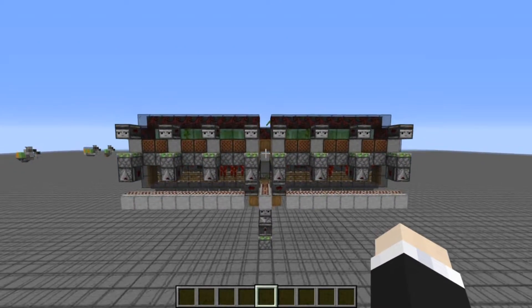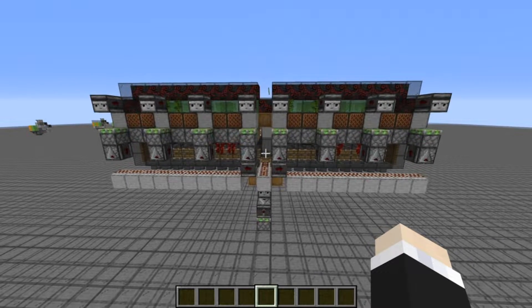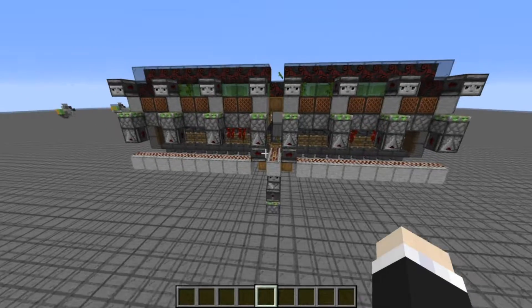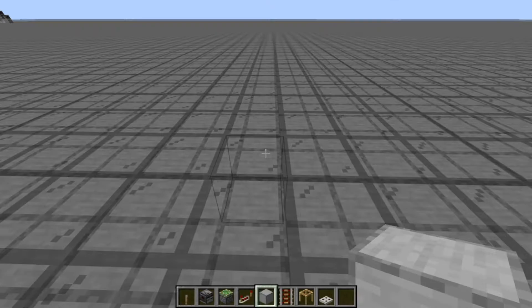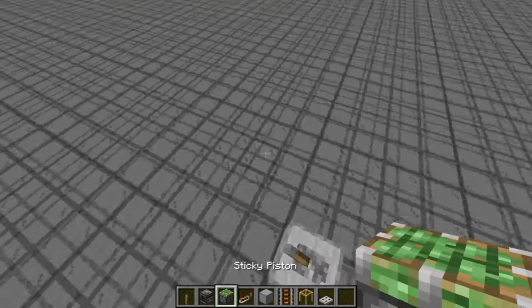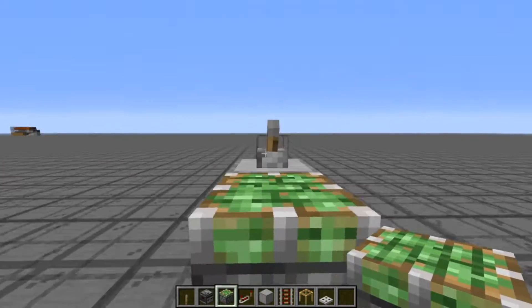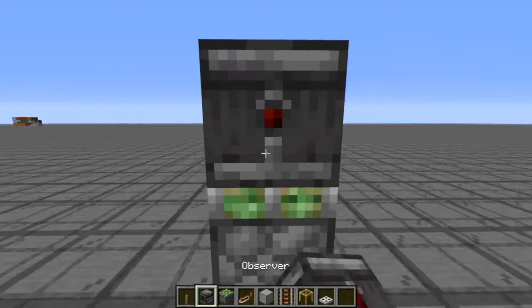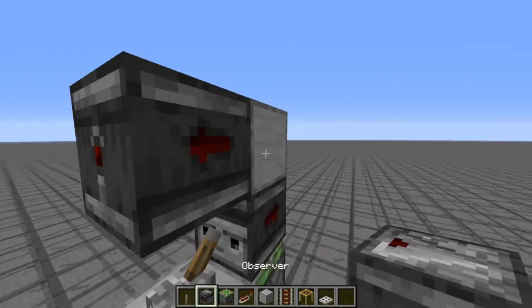It's a very efficient farm. I'm only going to be showing you how to build one half of the farm — then you can just mirror the same half onto the other side. To start, you'll just want to place your building block right on the ground, place a lever on top of that, and place a sticky piston behind the block. Then you want to place an observer facing towards the lever. Use a temporary block here and place an observer there.